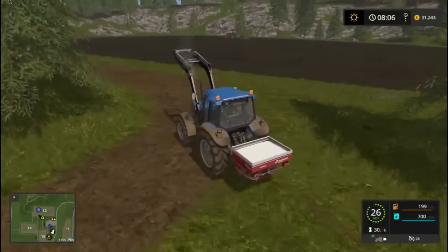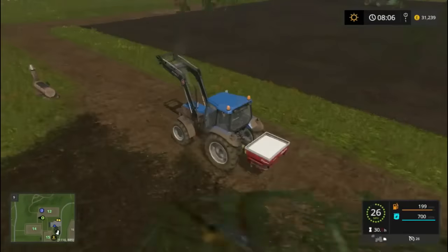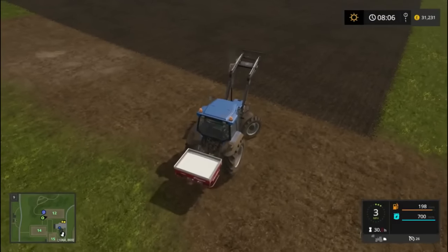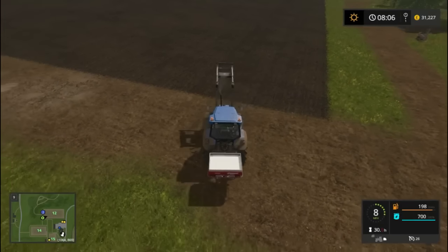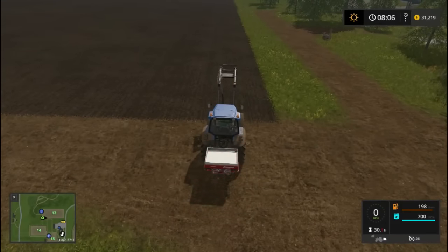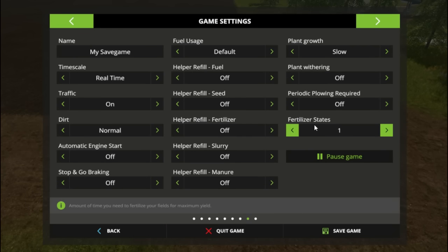This 8340 is a bit big for fertilizing. That does mean all the trailers will be used up there. We'll go for it — go a bit closer to the edge and then turn it off. Hopefully this will give us the maximum amount of yield. Fertilizer status — the amount of times you need to fertilize your fields for maximum yield, so one. So we could just do it now.